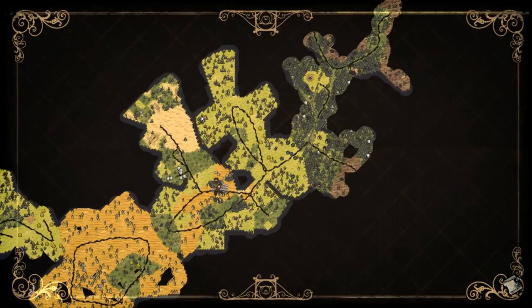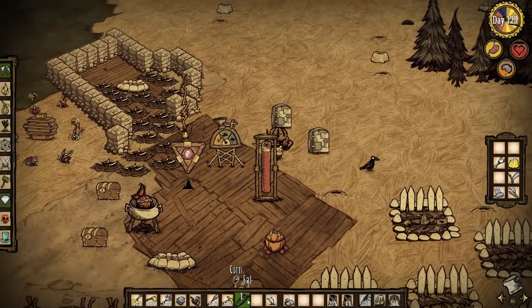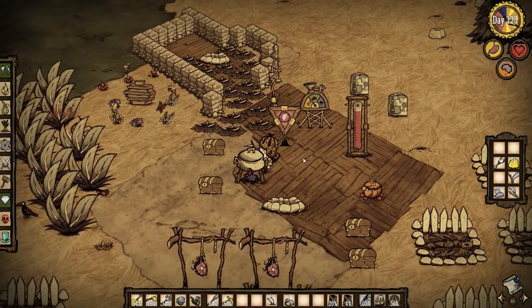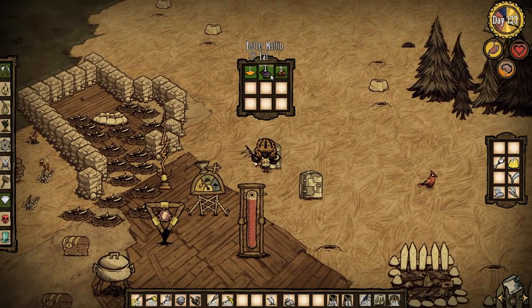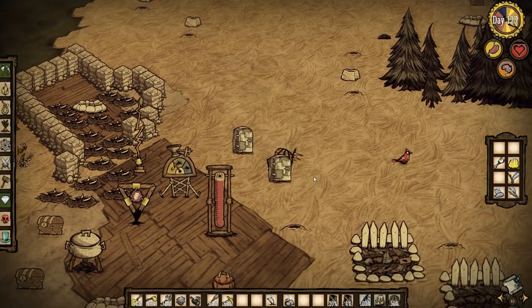Hopefully that will work. We may need to get another base set up over here at some point, but that should be fine — that's of course if we survive up until then. There's no way of telling how long we will survive for. Oh look, we got one of these muffins, great. Let's put this in the fridge and then we can use that. The old butter muffin — they're quite good for the old sanity, apparently, or the health. Is it health or sanity that it's good for? I can never remember.